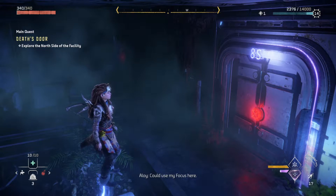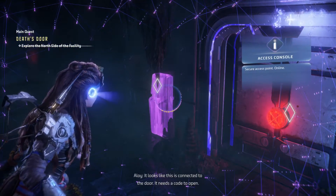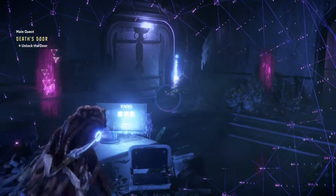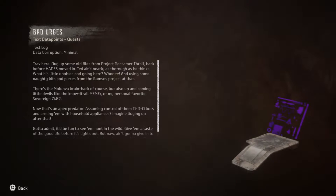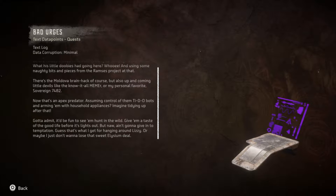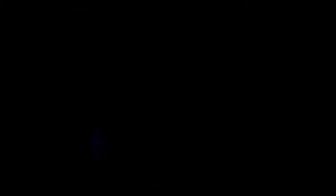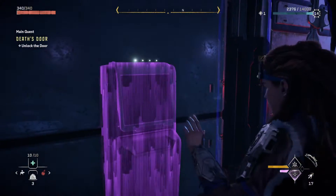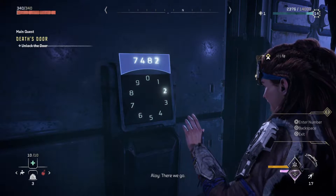Could use my focus here. Looks like this is connected to the door — needs a code to open. But does he? Alright, got that. Oh I bet it's 7482 — because it's his favorite name or whatever. Let's see if 7482 opens the door. Hell yeah.